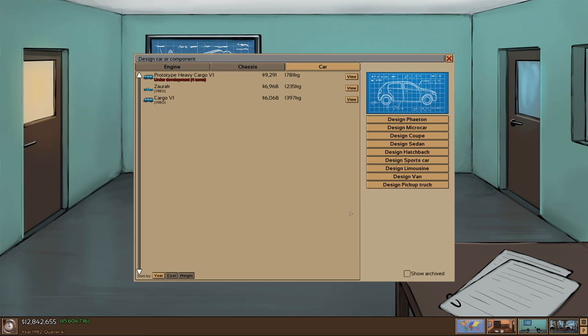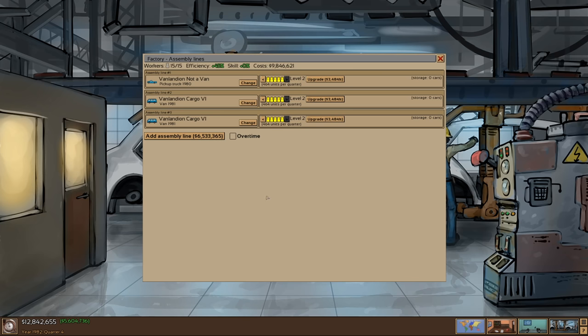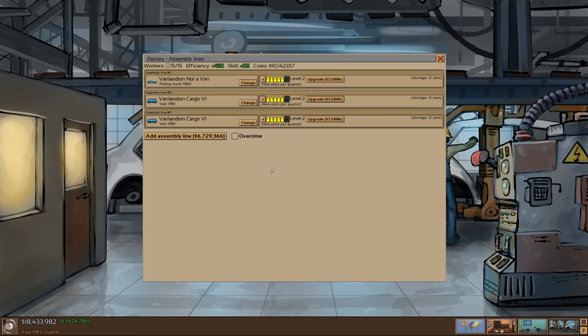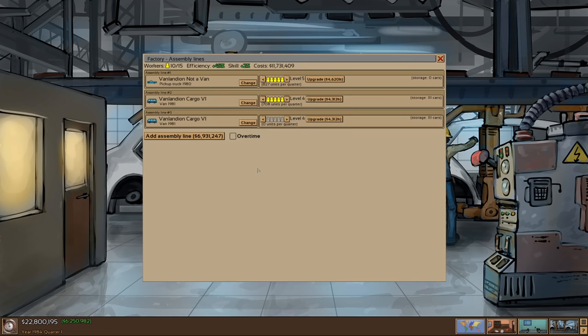As we're still making money off this current lineup we don't really want to do much else — let's just keep rolling in that cash. We're selling out of cars without any trouble at all. As we've got 18 million, I think we should probably upgrade some of these just so we can make more cars. We're producing too many vans — we've got 503 in storage, so I'm going to bring this one all the way down. And let's go one more time. Oh yeah, we're raking in the cash now — 22 million in the bank.